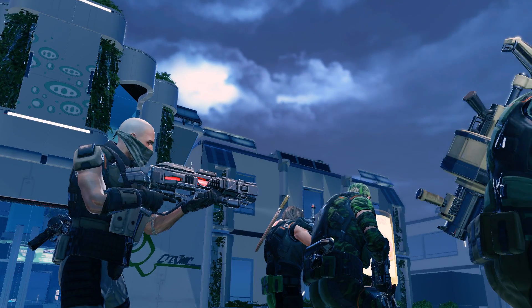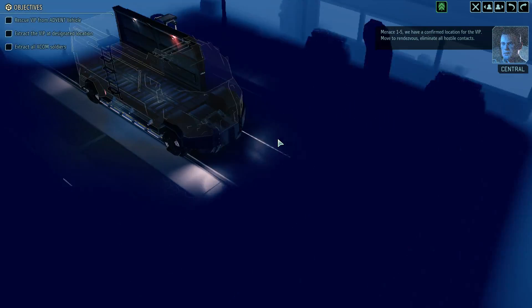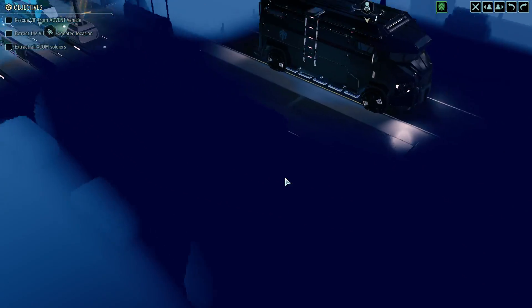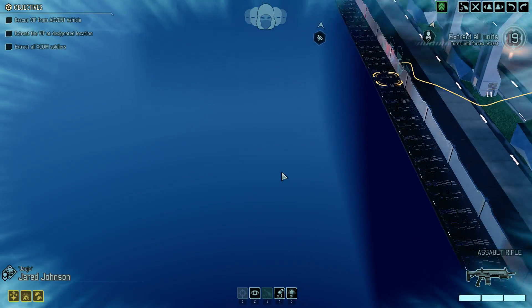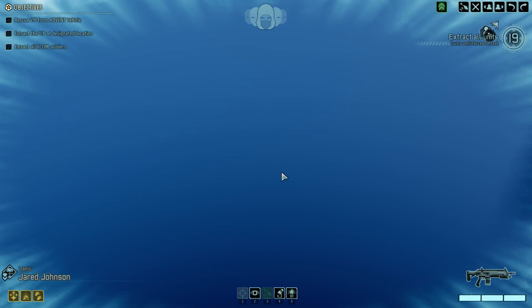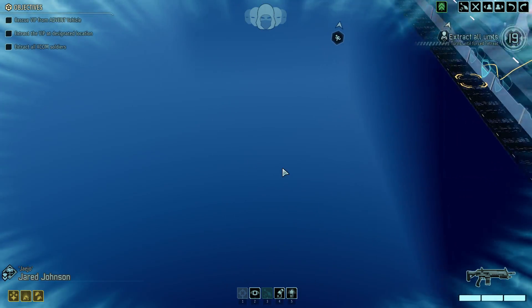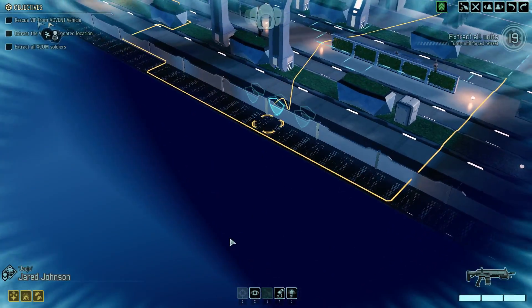It's another fairly easy — hopefully — mission. You know, easy with a little asterisk beside it: results may vary. So there's the truck, there's the exit. Maybe a slightly different map — nice to have a slightly different map. Looks like we're on the edge of a cliff, so that's different. I wonder if that's a bug in map design, or we're just supposed to be in a floating sky city.